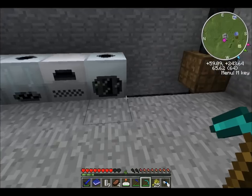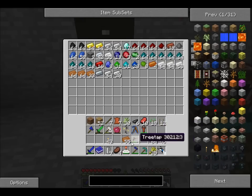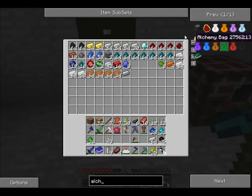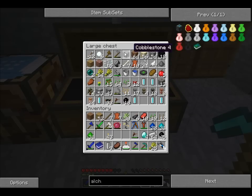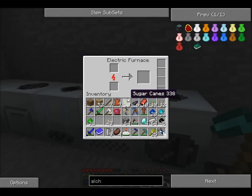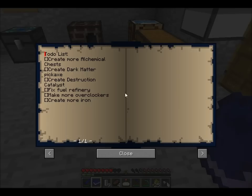What else will I need? Smooth stone, and anything else? Let me get that out of there, put all of this away — I'll keep a stack of iron. I need all of this. Diamond and chests. I'll make four more of these. Get some stone and let me put this cobblestone here and get that smelted.